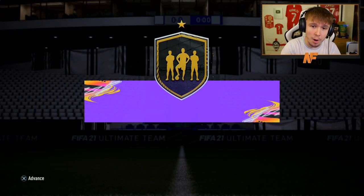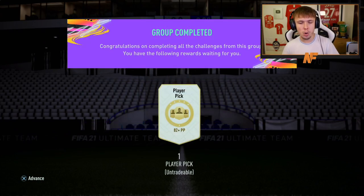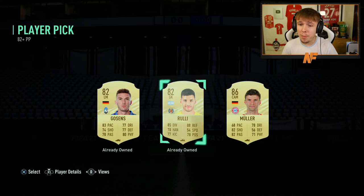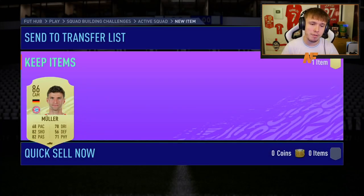Here we go - my 82 plus player pick, which is a one-time SBC you can only do once. Can we get something decent from it? We do get a walkout in Thomas Muller - I'll take an 86 from that. We'll store that in the club as decent fodder. Now let's get to some more of them and the 82 plus upgrades.